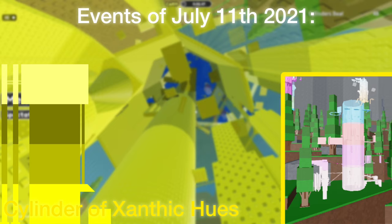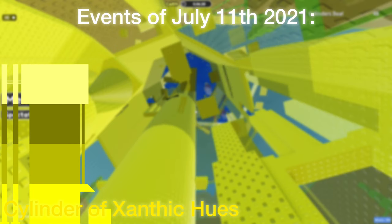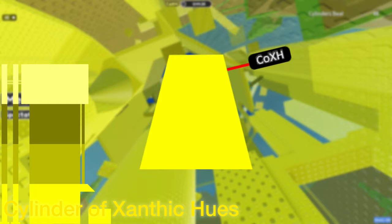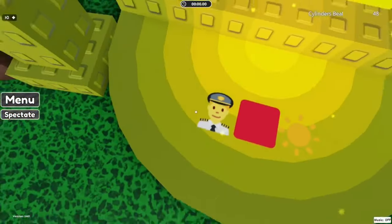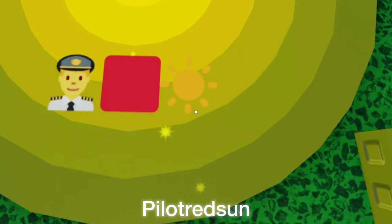Cylinder of Xanthic Hughes replaced Cylinder of Negligible Difficulty on July 11th, 2021. Cylinder of Negligible Difficulty is now in territory 1. Cylinder of Xanthic Hughes stands at high peak medium at 1.83. The ascension-based cylinder has four floors and mainly focuses on a mix of purism and decline-object based gameplay. Every single song used here is Pilot Red Sun.